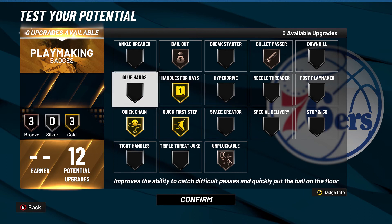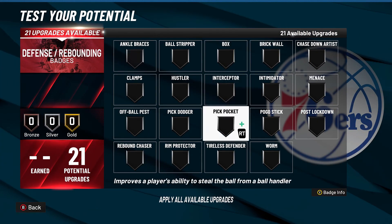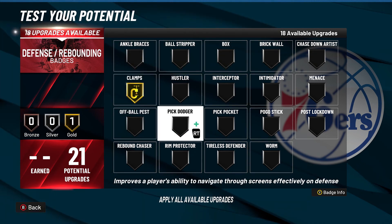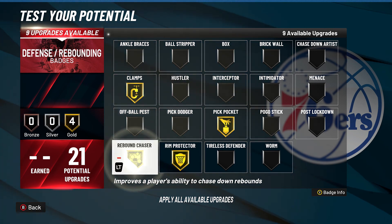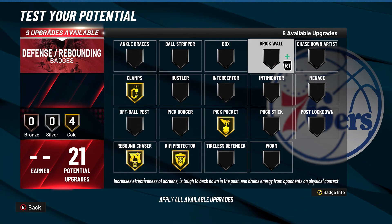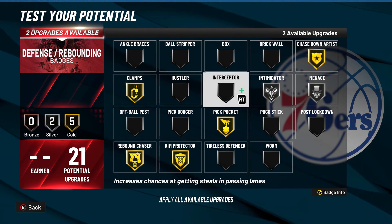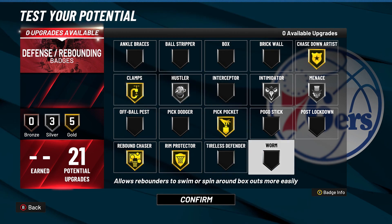With the defense, you get 21 badges. It's going to be a lot because you can only get a max gold. And remember, you unlock more badges as your level gets higher in different seasons, so you can put even more on defense. Clamps, pickpocket, interceptor, hustle, chase down artist, rim protector — this build does get rim protector, which is pretty insane. Menace, intimidator, pogo stick if you're playing the ones, post-move lockdown if you're playing the ones. You can switch it around based on how you play and who you're playing with. Ball stripper on bronze is always huge too. Let me know what you guys think of the build. This is Tonic — I'll catch you guys in the next one.